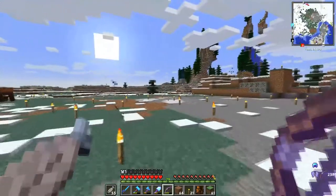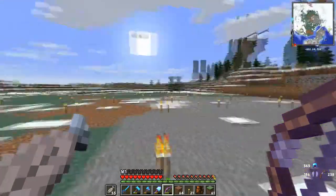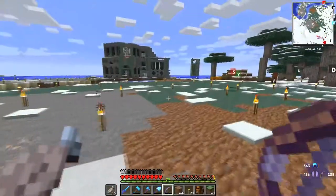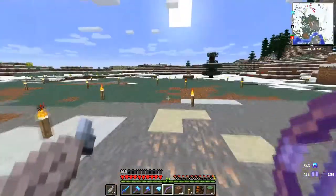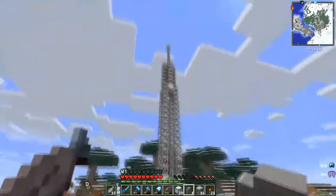We're going to construct what I've built on my test world, which is a really nice looking double rocket launch facility. It's going to look really cool. So let's get started — we have completed one tower already.